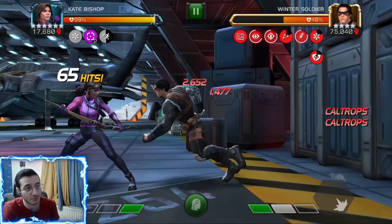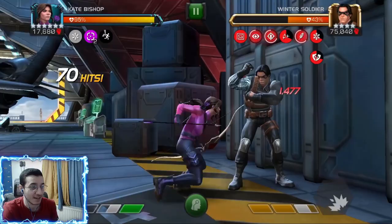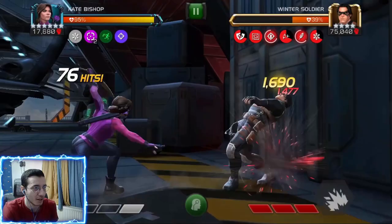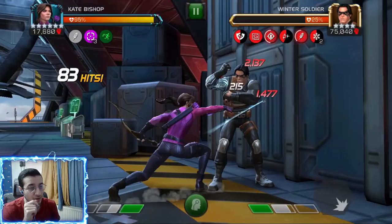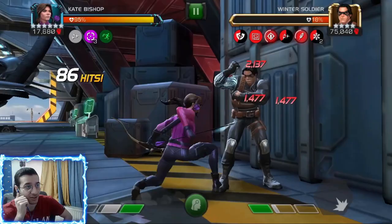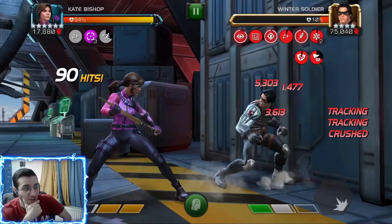We're stacking those debuffs and getting a lot of damage from Caltrops as well. I decide to go for another special one so the cold snap hits for more. Look at the difference — the first cold snap was 1,477 and this second one is 2,137, so about 35% more damage because we have the Fragility debuff increasing our critical damage.